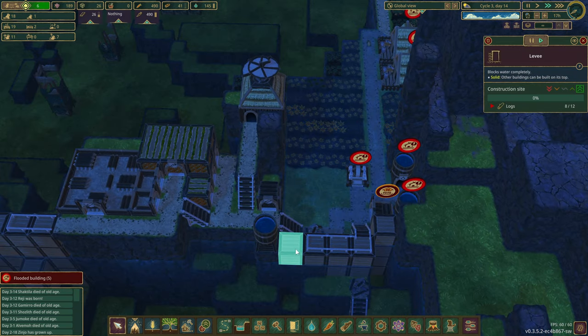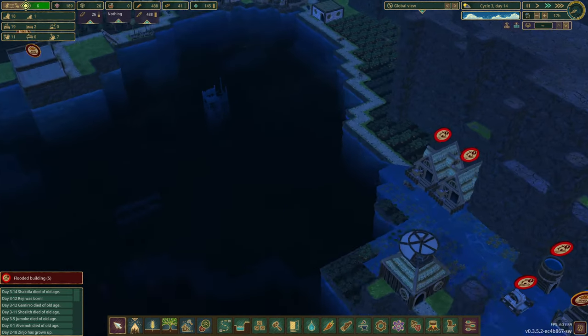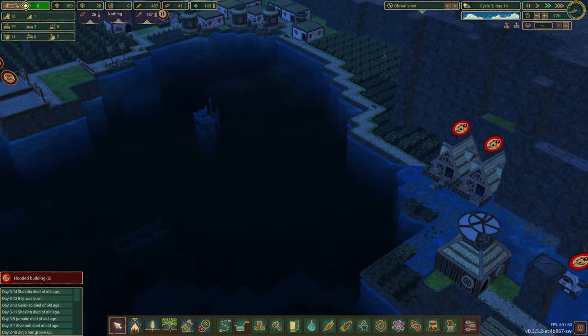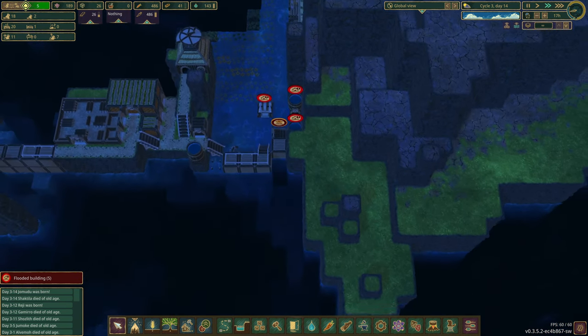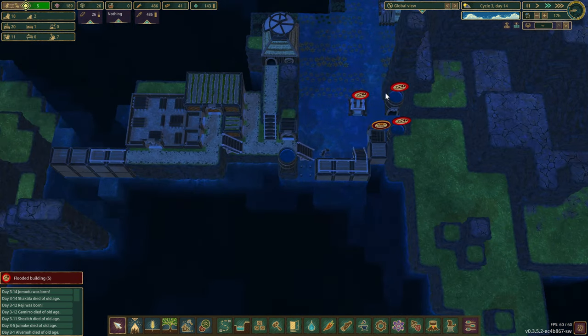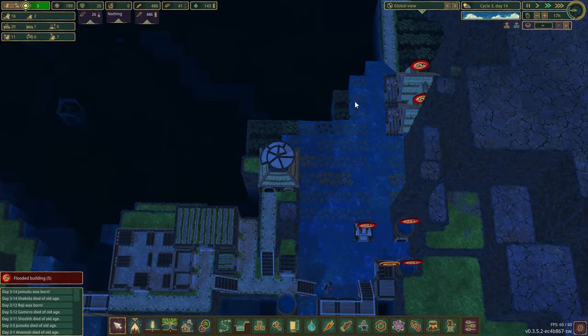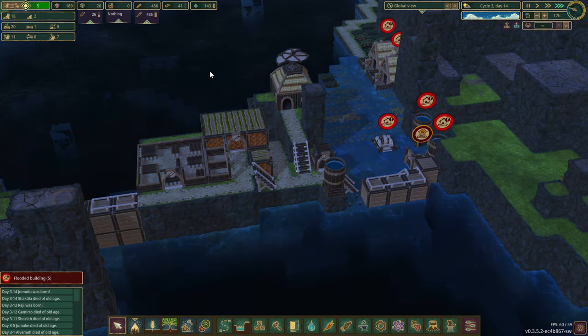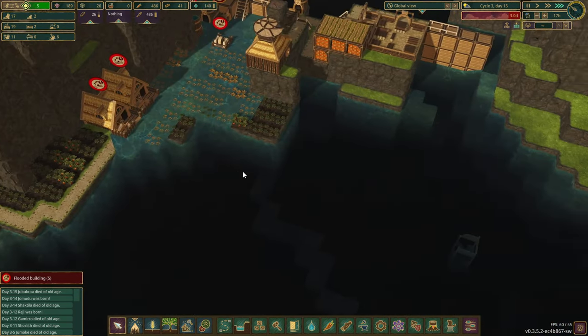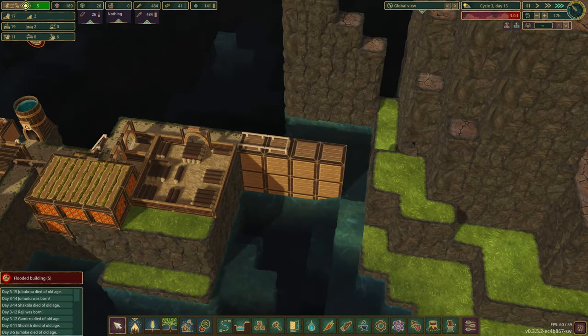Okay, now they can get to this, right? How bad's the flooding? Oh, the farms are flooded. Good thing we have 486 carrots. You're stopping for the night — no, that's perfect. Just let the floodwaters flow. Let the waters flow — it's good for the soil. We got a drought incoming anyway, thankfully.